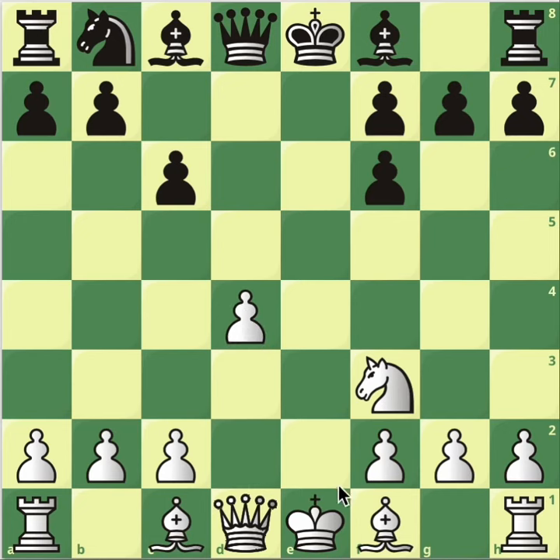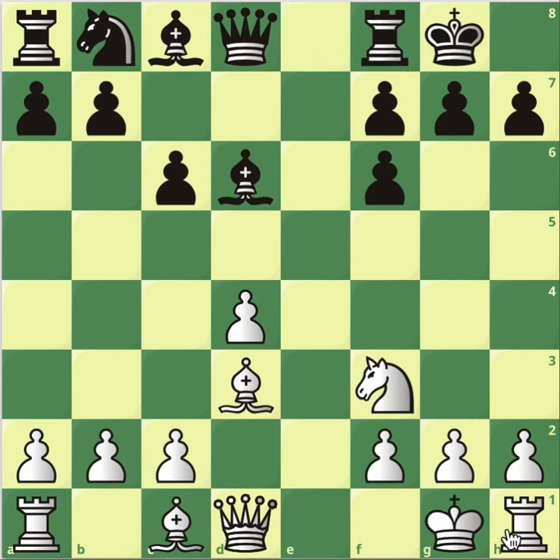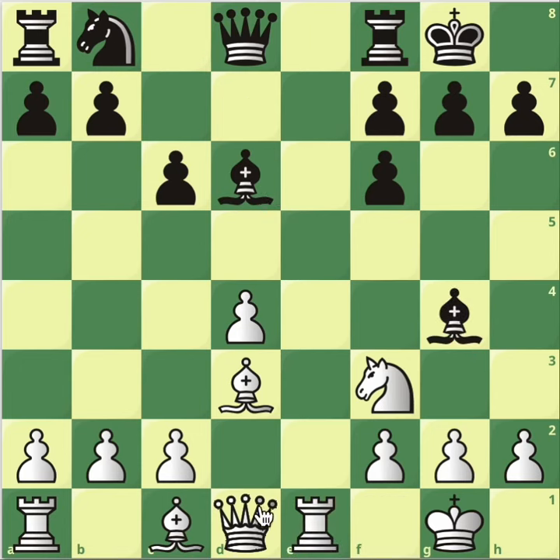So the variation — this is the main move, right? Both players have played the main moves. The variation we're going to go through is the following: bishop to d6, bishop to d3 — we've gone through something like this. Castle, castle, and now bishop to g4, rook e1, and this is the novelty: bishop to c7.